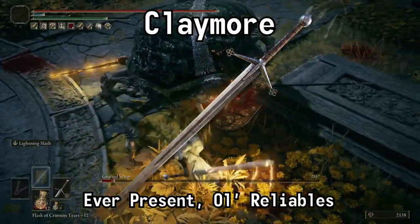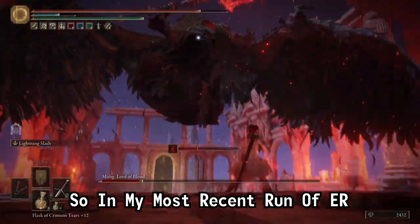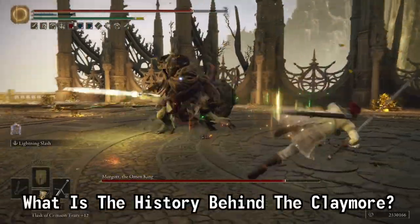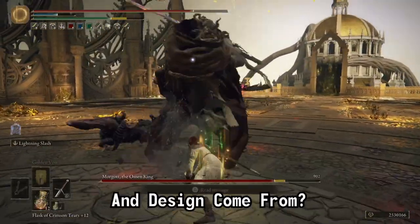The Claymore is one of the ever-present old reliables in the FromSoftware catalog. In my most recent run of Elden Ring, using this battle-tested weapon, I got a bit curious: what is the history behind the Claymore? Where exactly did its name and design come from?